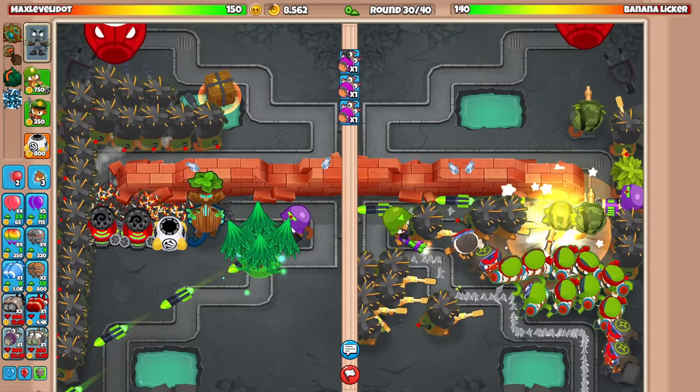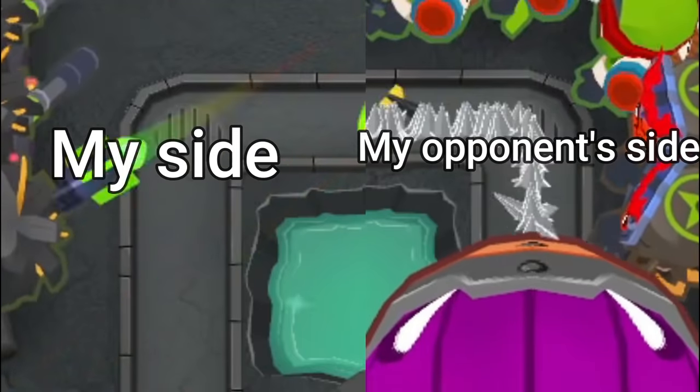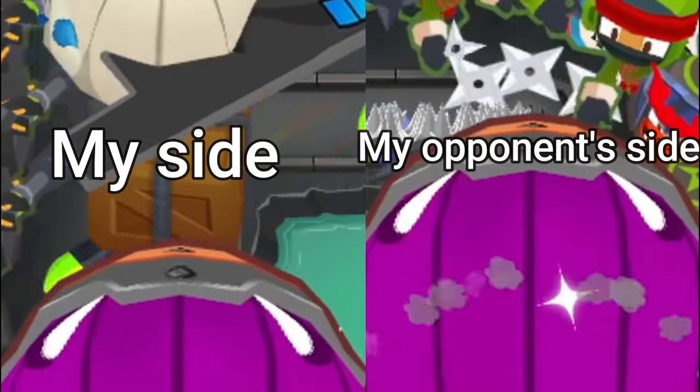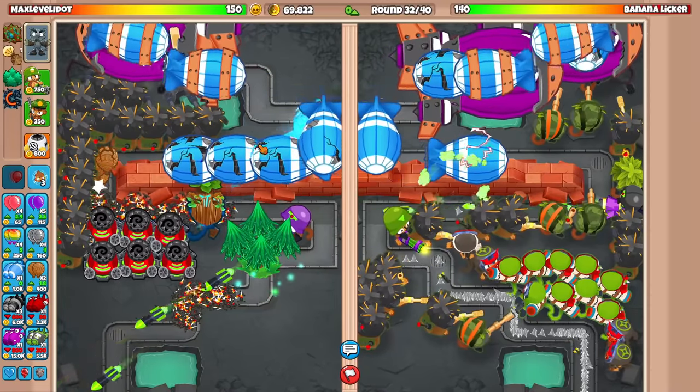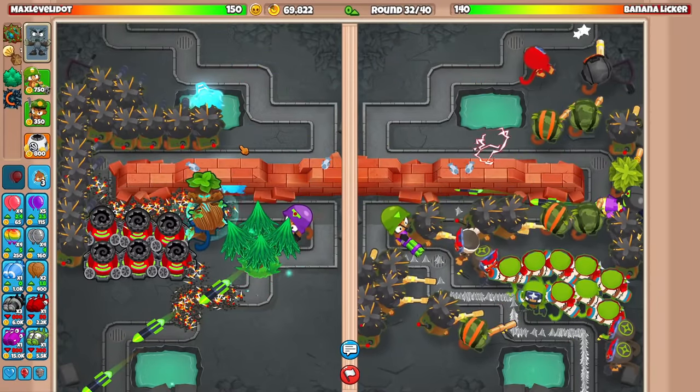Now that round 30 is hit, we must send BADs on our opponent to win. I sent out my BADs about 4 milliseconds before our opponent, which means we should win eas— Oh god! This is close! Please! Yes! Eat my ass!